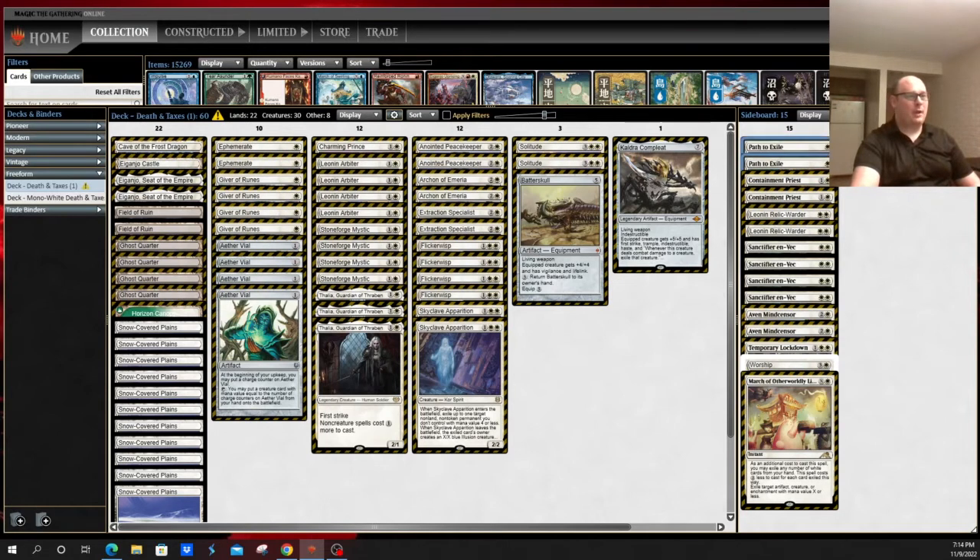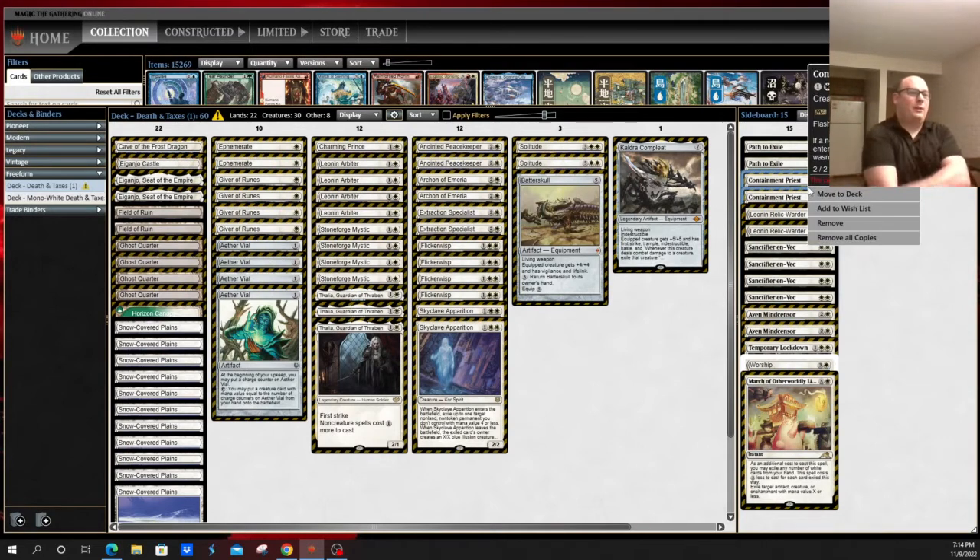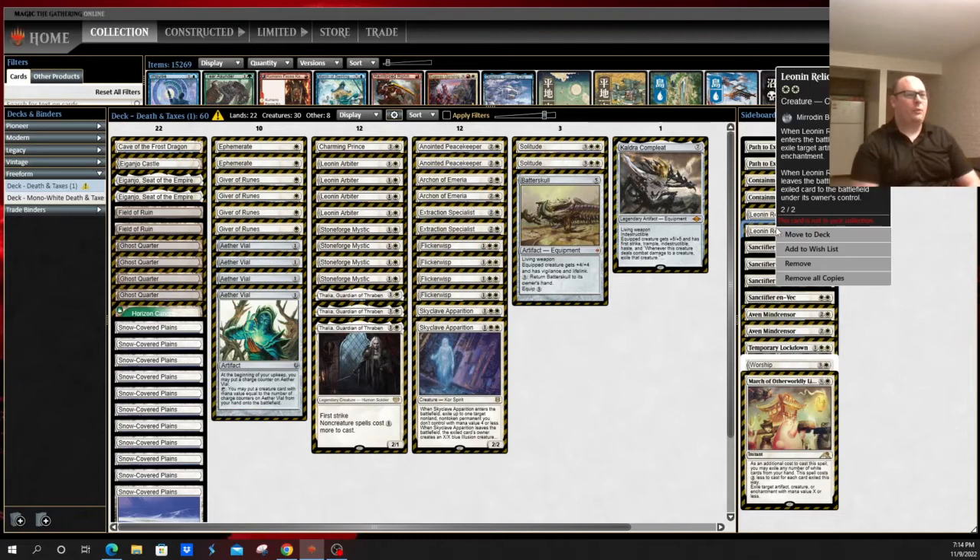For the sideboard of this version: a couple copies of Path to Exile to supplement your Solitudes as removal spells. Containment Priest — if a non-token creature would enter the battlefield and it wasn't cast, exile it instead. Great way to hit anything like Dredge or Indomitable Creativity. Leonin Relic-Warder — when it enters the battlefield, you may exile target artifact or enchantment; whenever it leaves the battlefield, return that exiled card to the battlefield under its owner's control. Great way to fight against Hammer Time, and a great way to exile Karn tokens or Urza Saga tokens.